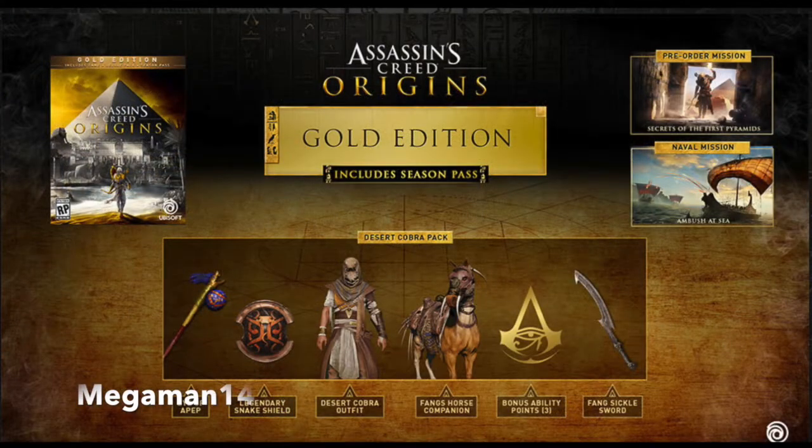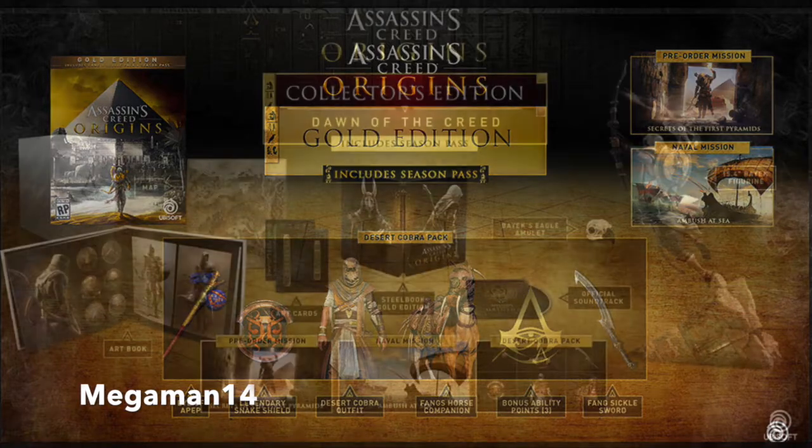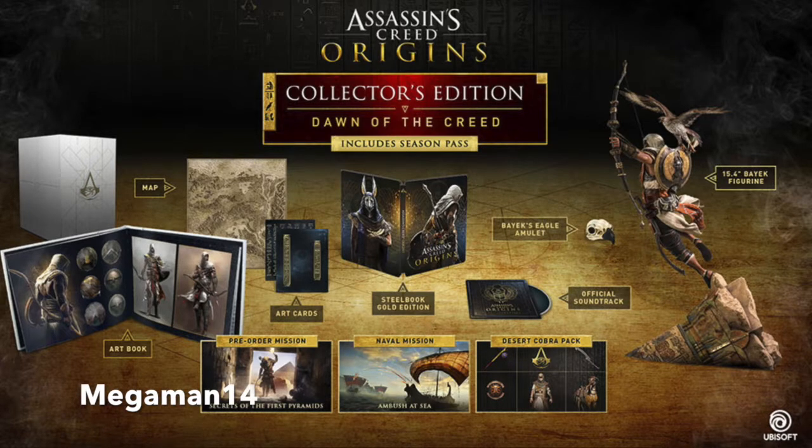Going into the editions, this is the Gold Edition, and as you can see right here it comes with the Cobra Pack, which includes different in-game items, also the season pass, a pre-order mission, and a naval mission. This edition will be $99.